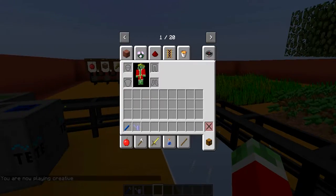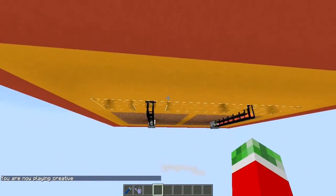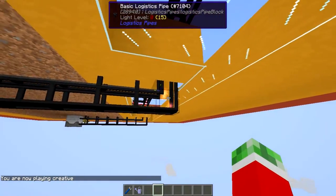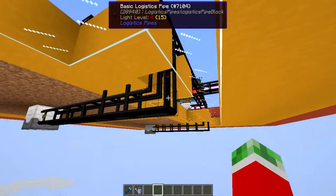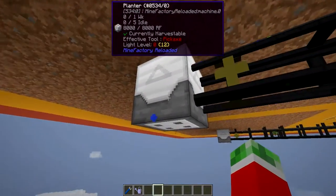Let's quickly fly downstairs and show you guys what I got set up right here. As you can see I got a little route going with some more basic pipes, of course on all the intersections, just so I can put the power transportation upgrades on the split points, and then of course a supplier pipe on the planter.